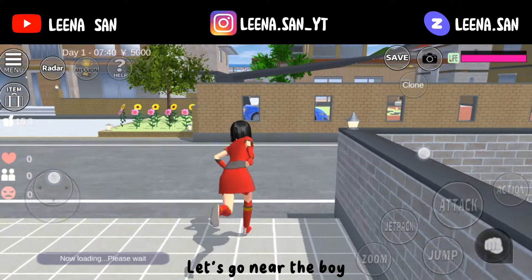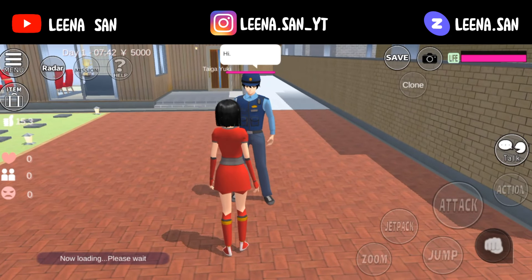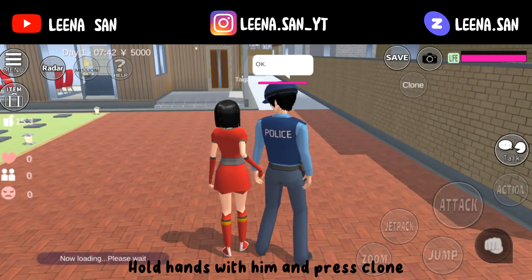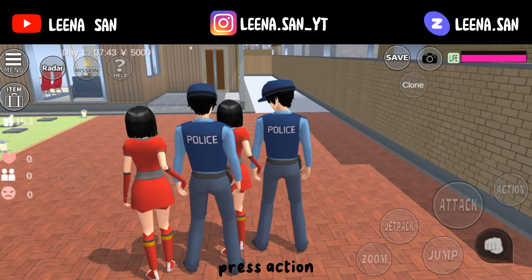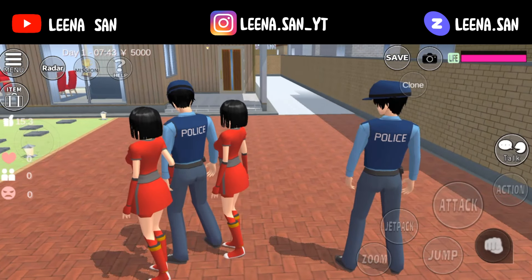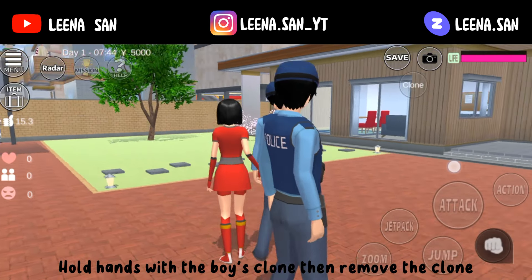Let's go near the boy. Hold hands with him and press clone. Press action. Hold hands with the boy's clone then remove the clone.